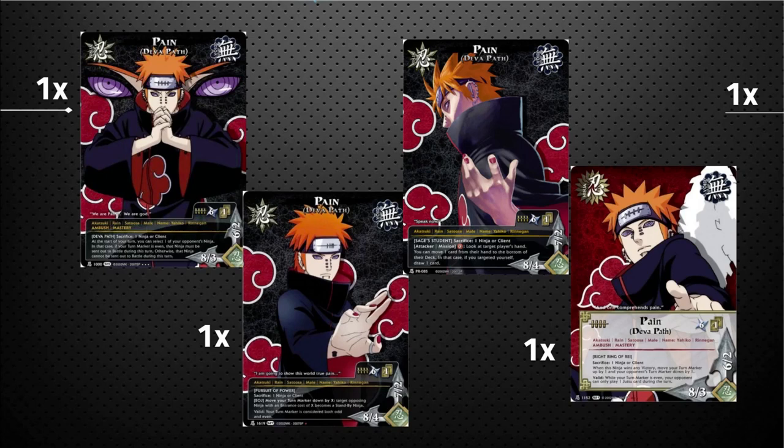The last Pain Diva Path from the starter deck: when he wins any victory, you can move your turn marker up by one and move your opponent's turn marker down by one — denying them from playing late-game cards. He also has: while your turn marker is even, your opponent can only play one jutsu during the turn. If you have both him and the Predator Path out simultaneously, you're being especially restrictive about how aggressively your opponent can play jutsu cards.